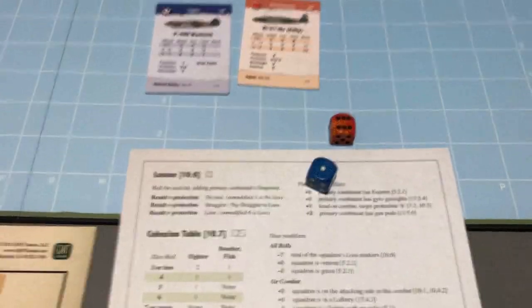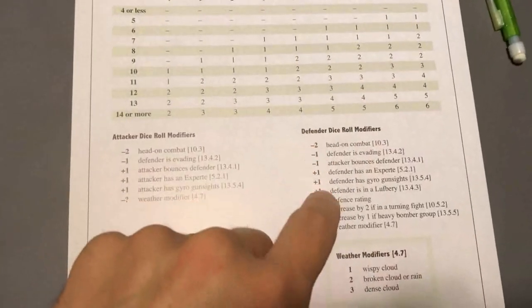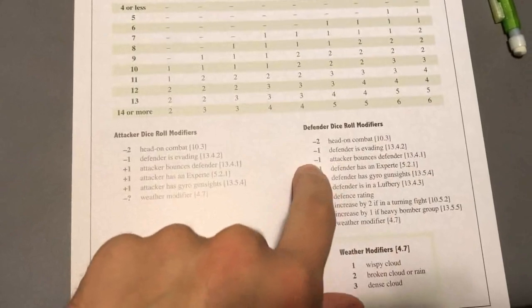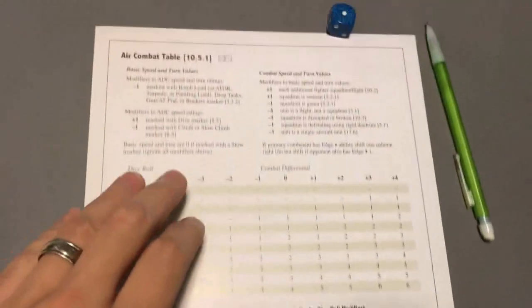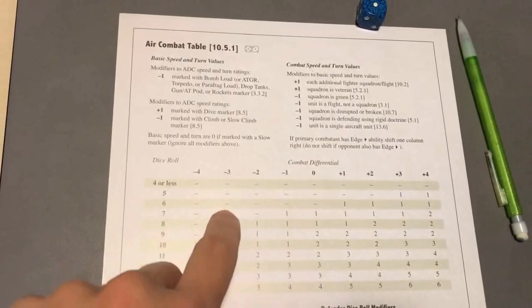Now let's roll the combat roll for the Japanese on the minus 3 column. They also roll a 7, but because they were bounced - attacker bounces defender - they get minus 1 to their roll, bringing it down to a 6. Checking the chart: no hits.